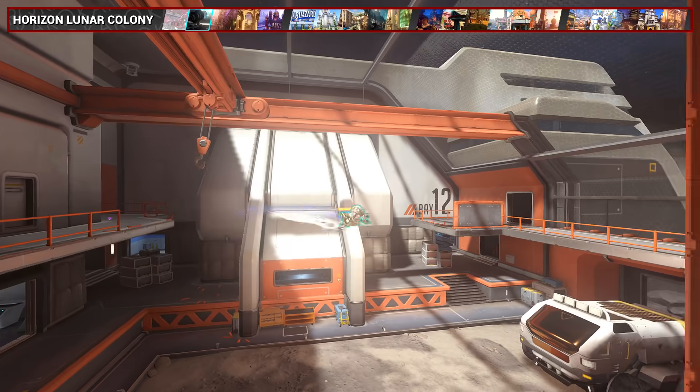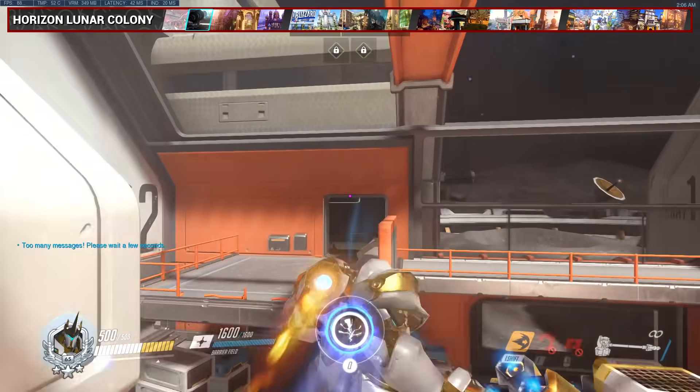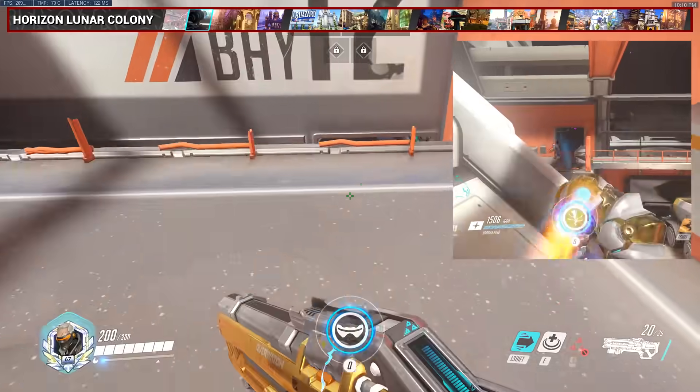For Horizon, this charge is mostly for movement to cross from the right side high ground to the left by bouncing off the two beams here. If you're lucky, this charge can also give you the opportunity to get a cheeky pin on the enemy.